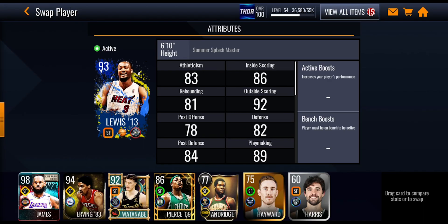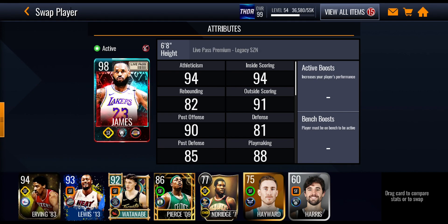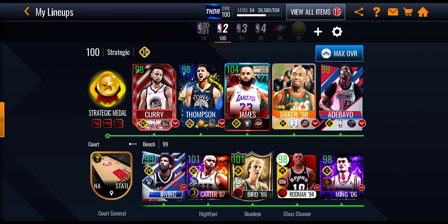As you can see on my team, LeBron James' base from the live pass is a 98 overall. But when he's boosted up all the way with my strategic lineup, he is boosted to 104 overall — that's a plus six overall difference between his base card and the boosted card. That's because of all the boosts coming from players on the bench, the boost items, the jerseys, the courts — all that stuff gives out a ton of boosts. You can download the spreadsheet and see what attributes get boosted with the different boosts from jerseys, courts, boost items, and players.